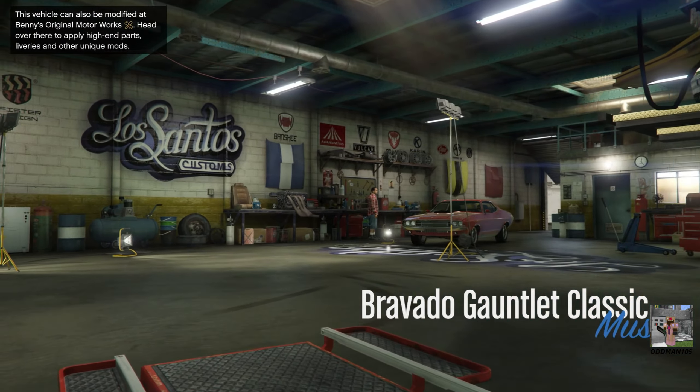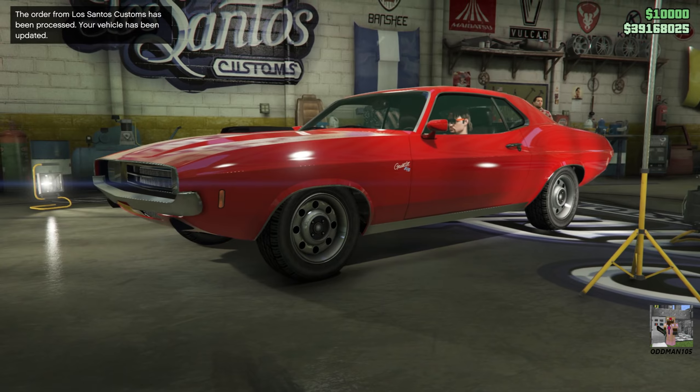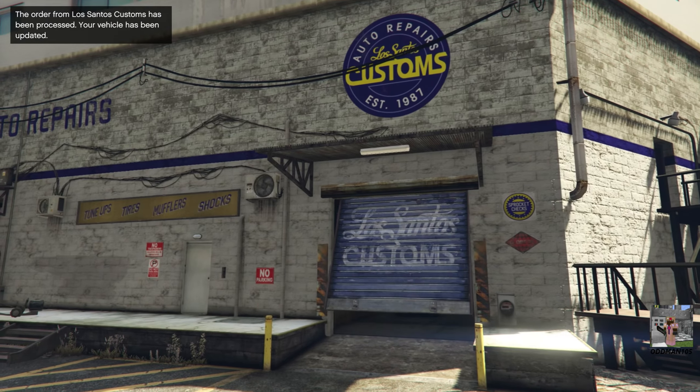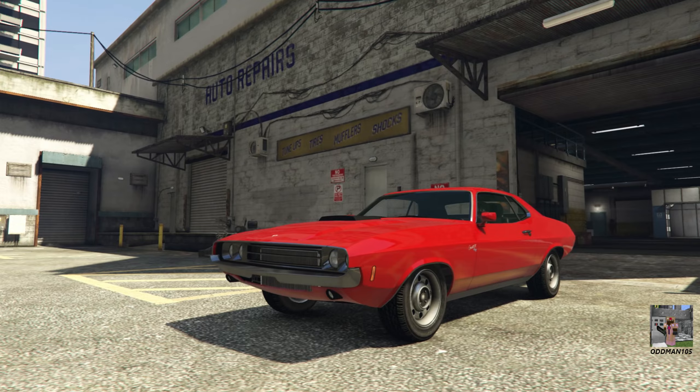All right, let's check out this new license plate. Process and apply order for free — yes please. My vehicle has been updated. And there it is — check it out. Nice.